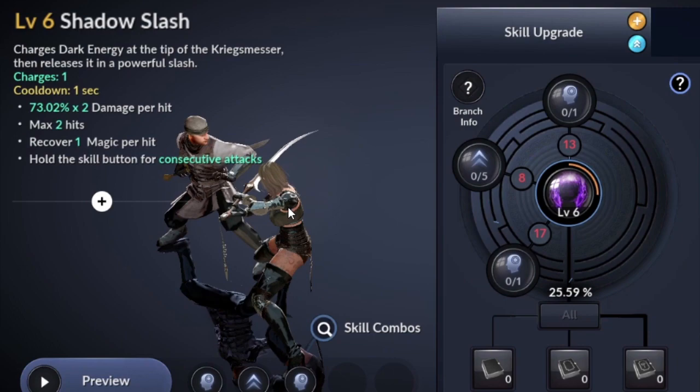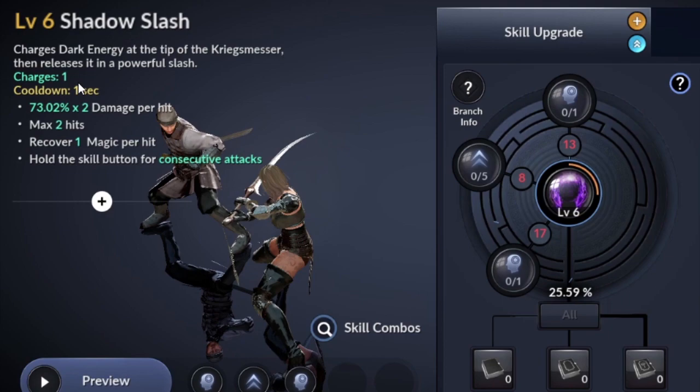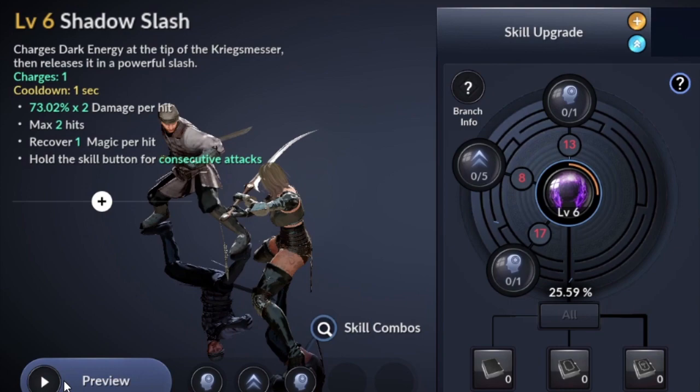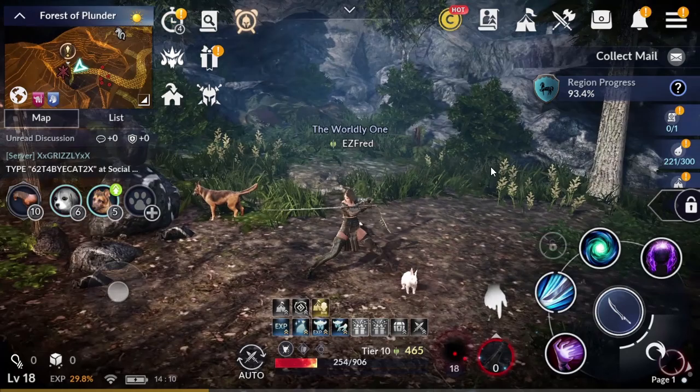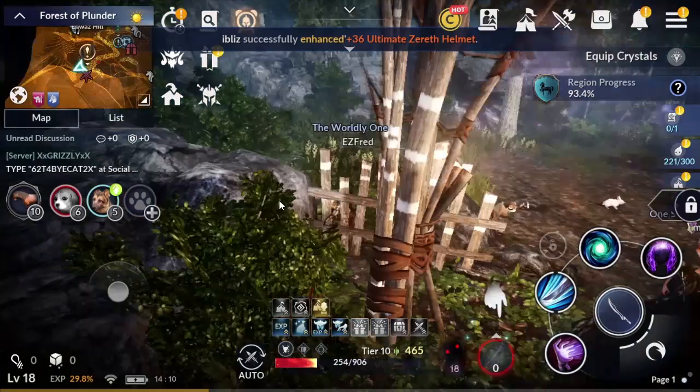The next one is the Shadow Slash. This skill charges dark energy at the tip of the Krigsmaster — let's just call it weapon for our sake — then releases it in a powerful slash. Charges 1, cooldown 1 second, 73.02% times 2 damage per hit, max 2 hits, recover 1 magic per hit. Hold the skill button for consecutive attacks. This is more likely a multiple hit on a single target.